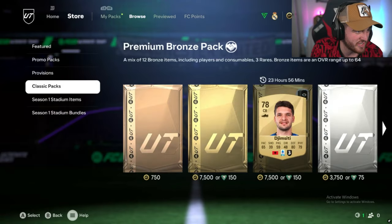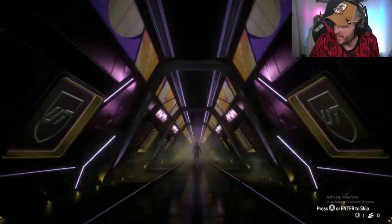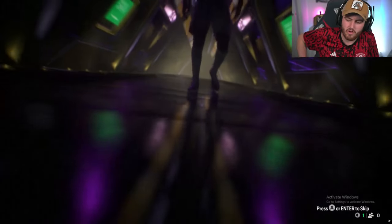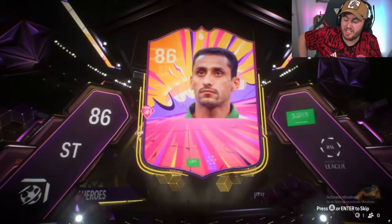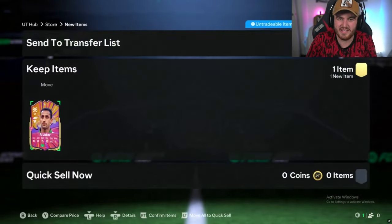Next one on the PC — you can see the activate Windows thing at the bottom right. Come on, EA, cook for us please. No Mostavoy this time. It's Al Jaber — who I'm not going to lie, not amazing, but not bad. He's like 80-90k, got Finesse Shot Plus, and he's actually not bad this year. His name kind of sounds like my name, so we'll take that — small wins in life.